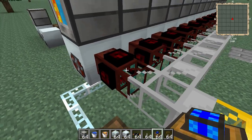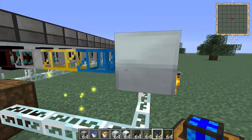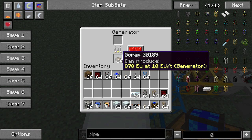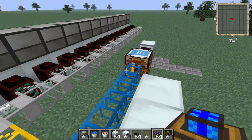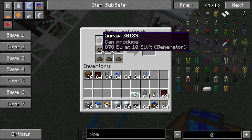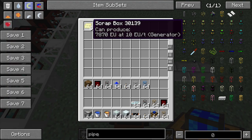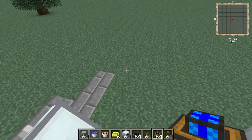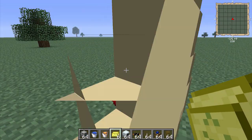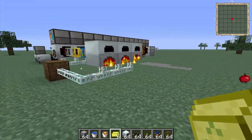I've got these automatic wooden pipes and gates attached to them, so they automatically pump out of the recycler and then get pumped across into these insertion pipes which automatically fill the generators. Then over here, any extra scrap — 9 scrap turns into a scrap box.